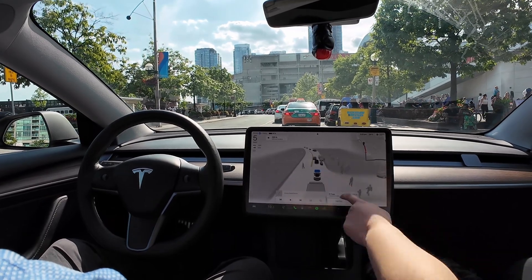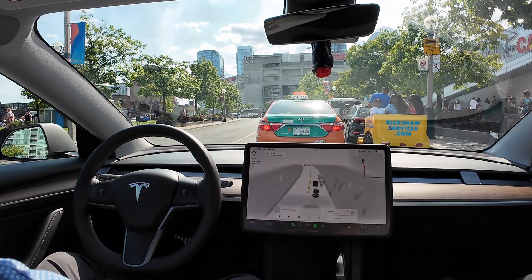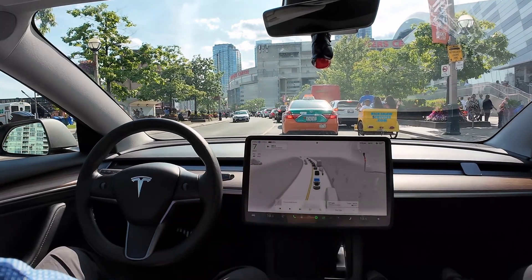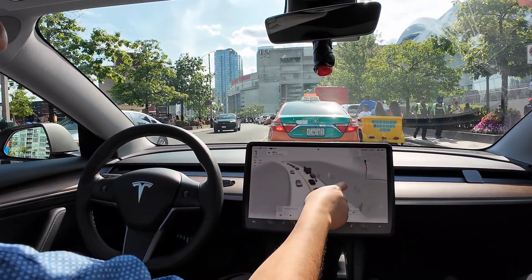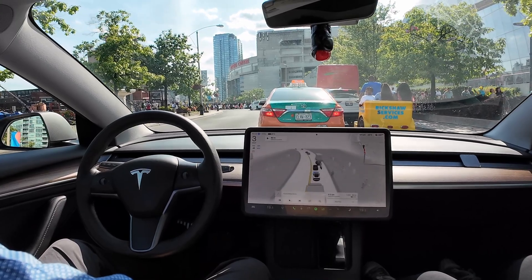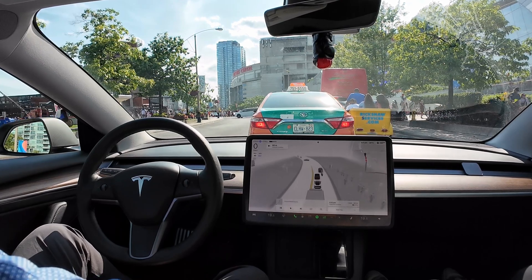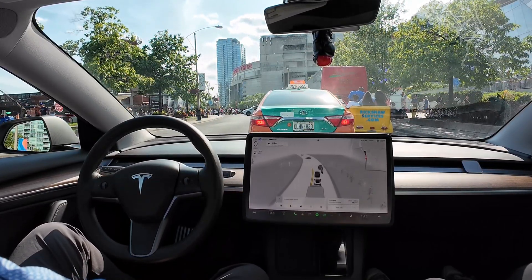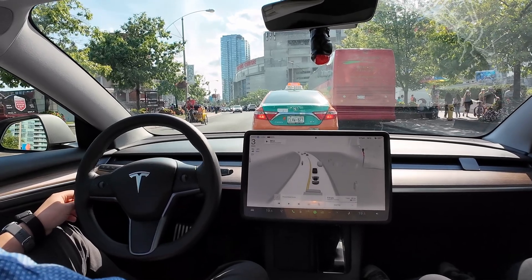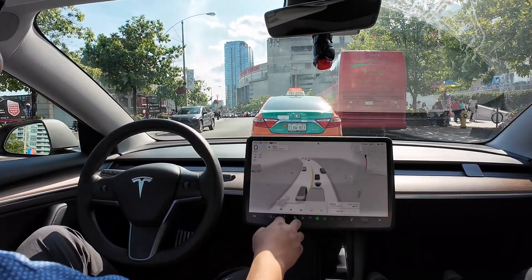There's a rickshaw ahead — like a tiny car with a person on top. FSD is picking it up as a person, essentially a person standing on top of a motorcycle. How do you explain a rickshaw to a system that only knows vehicles and pedestrians? It's seeing one bike and then a person just walking next to it.